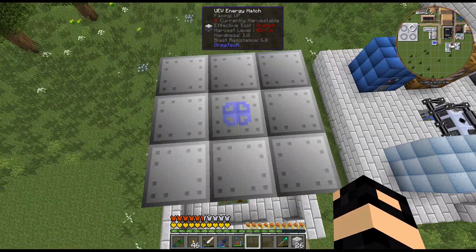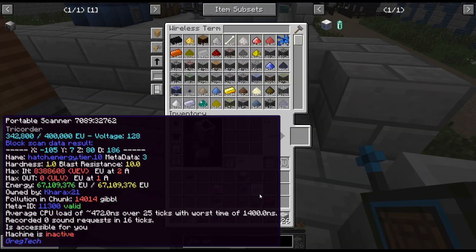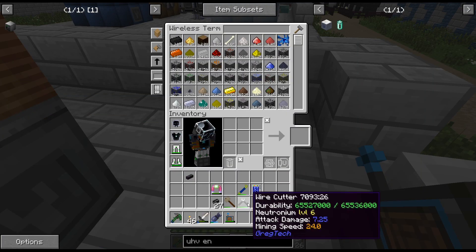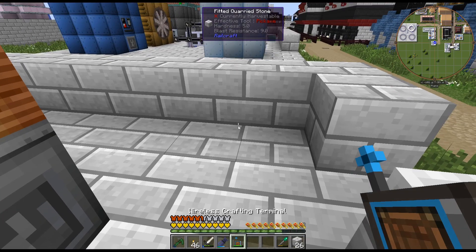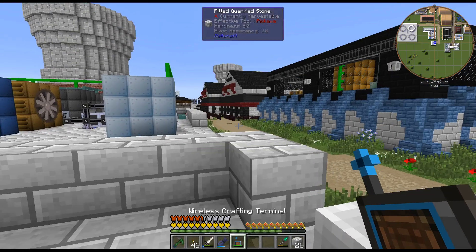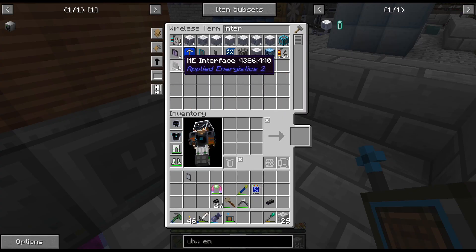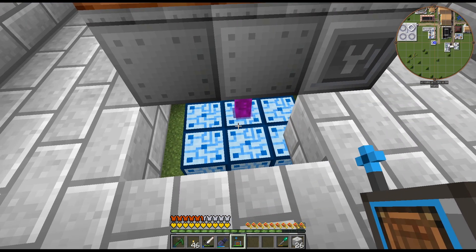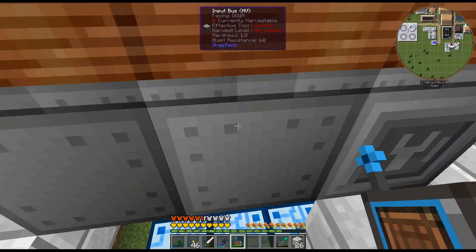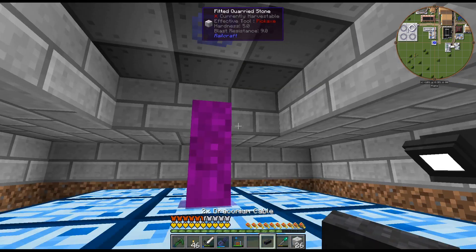Just keep that in mind: you have to place the controller last for it to form. Now we need a P2P tunnel and a couple interfaces — actually, I always need interfaces, let's just craft some more. The question is: if I turn this on, do both energy hatches need to be connected to this, and how is that going to work?